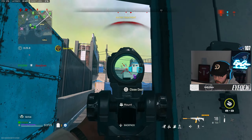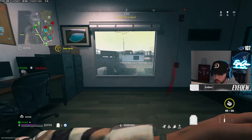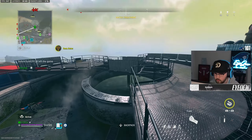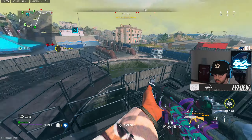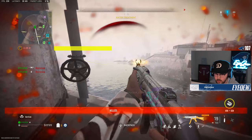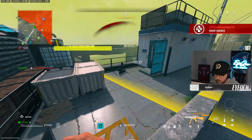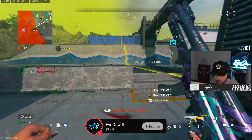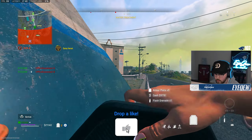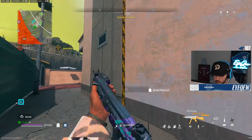Got right behind me. Ivan, out of my lobby please. Did he kill this guy? I think this is the guy Ivan was trying to kill. I think there's a guy up top on this tower as well — I'm about to just zip right up there, hold on.